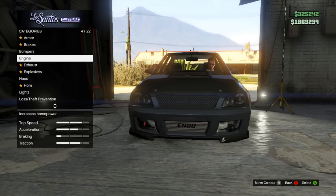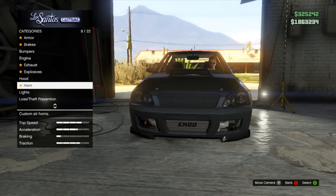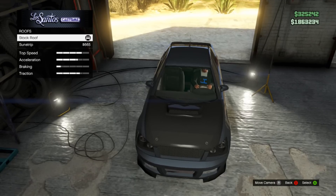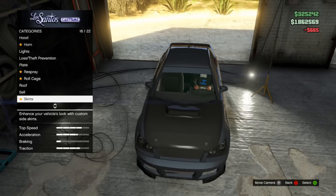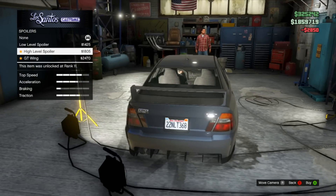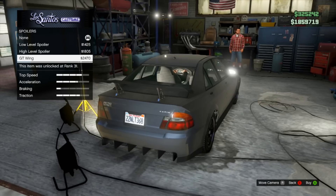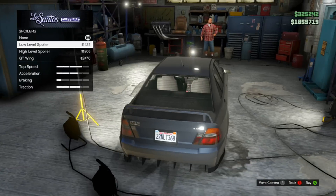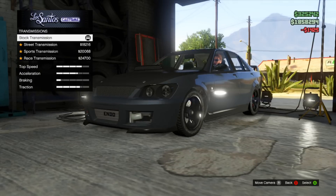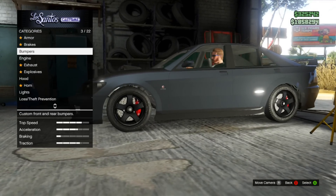The way you can make this car look is exactly how people have their cars modded in real life. So if you're a big racer and maybe you do have a Subaru Impreza and you want to mod your Sultan RS in game, this is how you can do so. There are a lot of great features you can add to it. One of the biggest things I dislike about this car — and most cars — is that the spoilers look ridiculous. The GT and high-level spoilers look so ridiculous on this car in my opinion. I'm just going to go with the low-level spoiler to keep it simple, because little cars with huge spoilers look stupid to me.